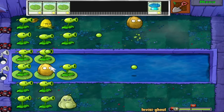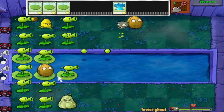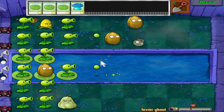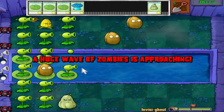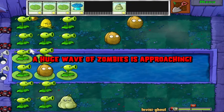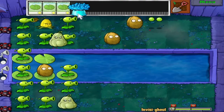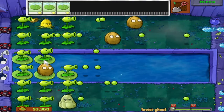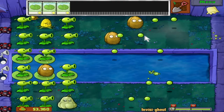Not helping matters is the fact that the peashooters just aren't very strong. They're not bad, but when you're up against a bunch of bucket zombies — which it really seems like we are — it's a little lackluster. Here's the final wave though, which means we should be good. Even if every zombie gets past us, the lawnmowers and pool cleaners will take care of the rest. Let's ice shroom — this seems like the right thing to do. Let the peas fly.